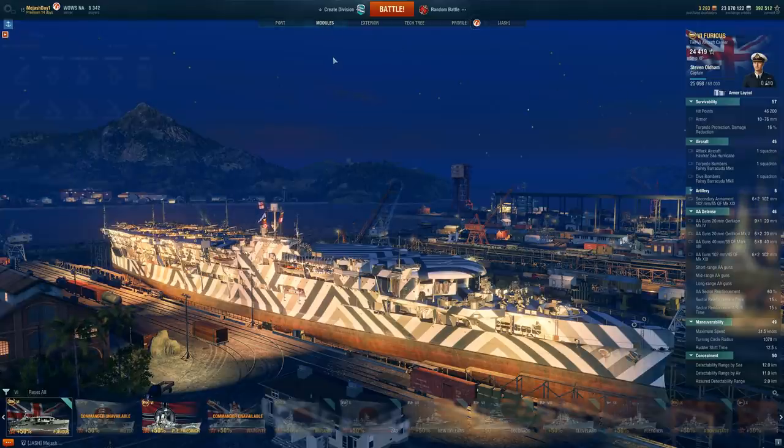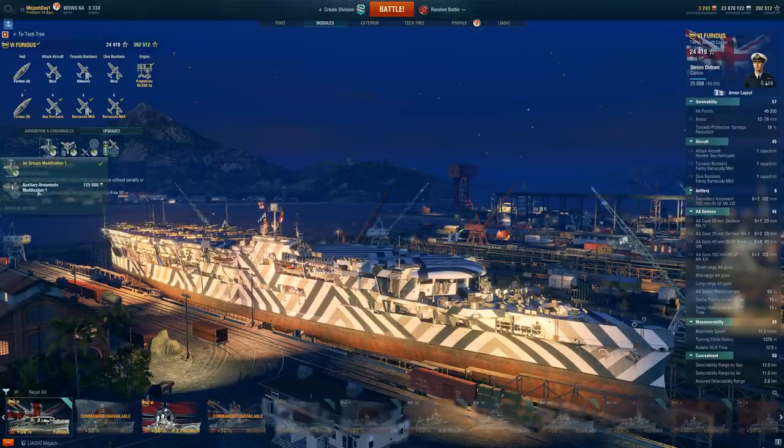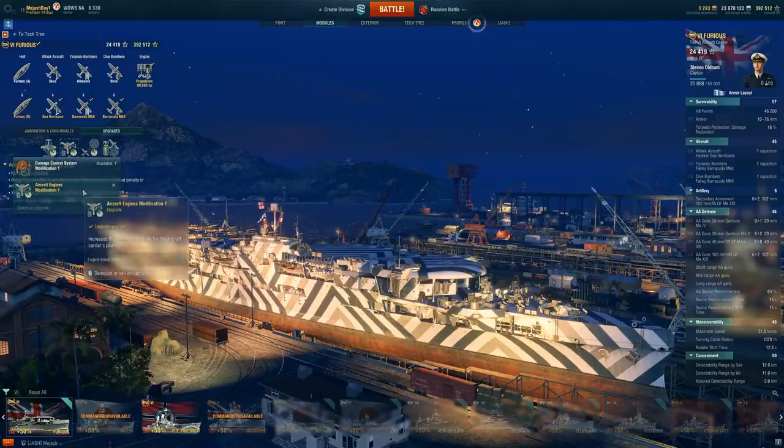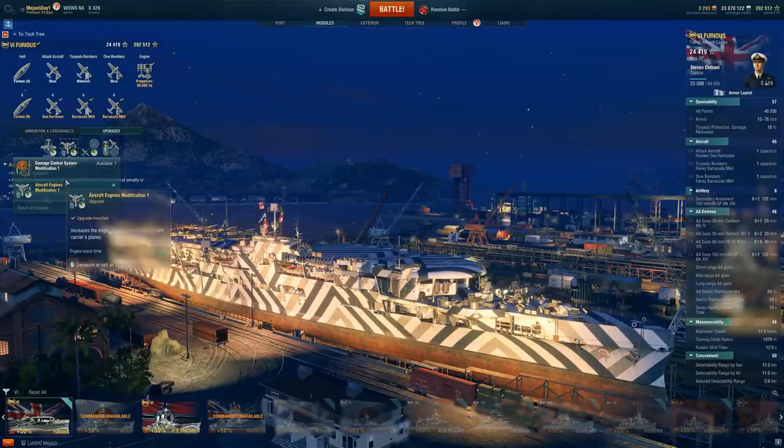Throughout this video, here's what I'm using for modules and captain skills. For modules, I'm using Air Group Modification 1 — speed of air group returning to the aircraft — I want to get those planes back as fast as possible. Auxiliary Armament I don't really feel is worth it; maybe you'll get struck a little bit, but I just don't think it's worth it in the end. Same with slot two: Aircraft Engine Mod 1. I feel like this is an easy pick compared to Damage Control System — unless you want to be hyper-aggressive, I don't see anything better than Aircraft Engine Mod 1.